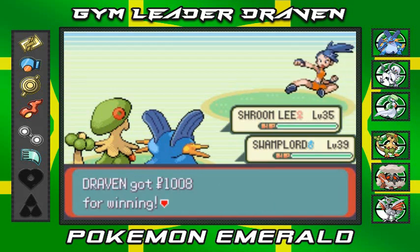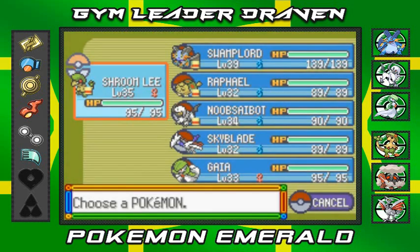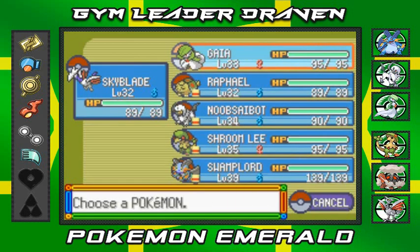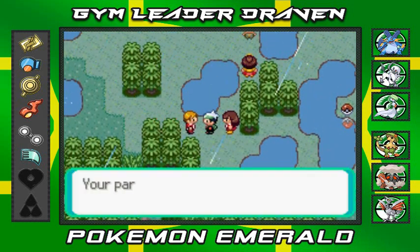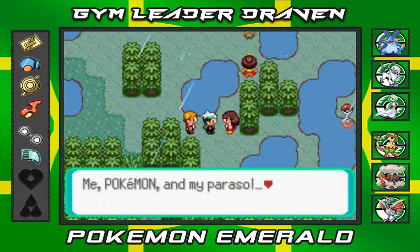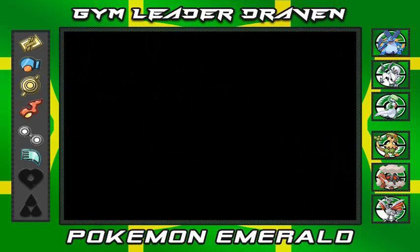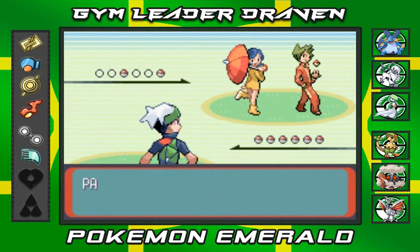We switch it up to Skarmory and Gaia the Gardevoir. A trainer asks if we have different types in our party - heck yes we do. If any Pokemon is missing, the picture of beauty will be ruined - like Stewie says, 'Ruined!' Let's get this on.